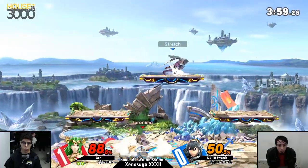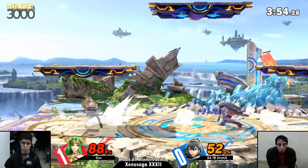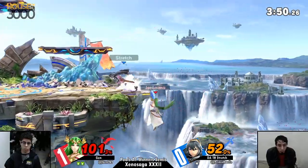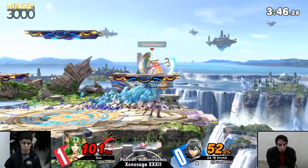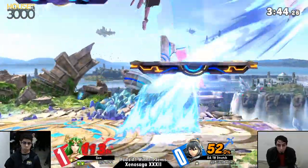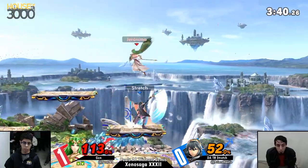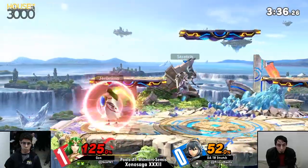Up-B safe. Oh, ducks right under the Nair with the down tilt — that was cool! No punish on that with up-B, and he does it again. Up tilt not going to take it but it's just putting some pressure on him, and he takes the control right back.